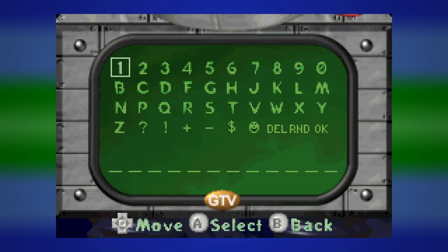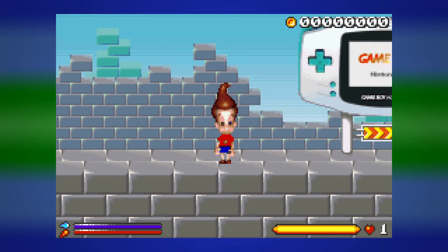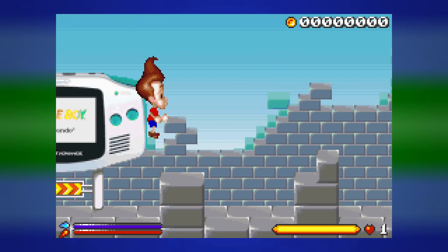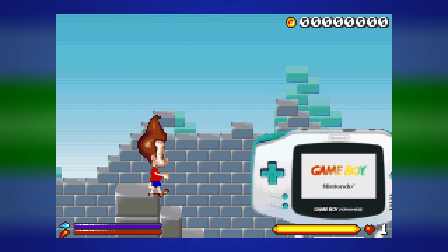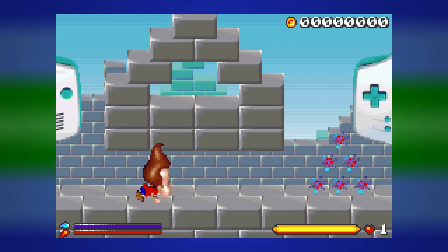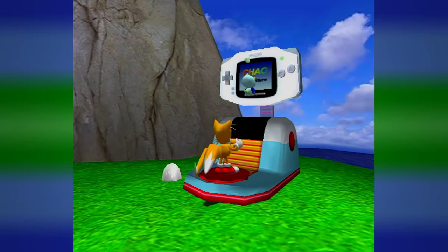We can enter codes! I tried one — didn't work. Let's try the tutorial stage. This is such a Game Boy Advance-ass tutorial stage. There's something really charming about seeing in-game sprites of the console you're playing on — I always really love seeing that.